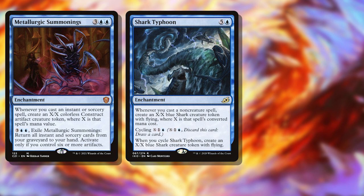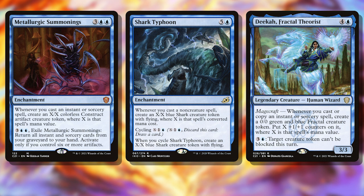That leads to us casting some big, beefy spells, which synergizes with anything that makes tokens based on the mana value of what we're casting. Metallurgic Summons, Shark Typhoon, and Deca Fractal Theorist turn these spells into creatures with power and toughness equal to or greater than the number of creatures our opponents control. In Commander, this could easily be 15 or 20 without breaking a sweat. But come on, that's not degenerate — that's just good. I thought I said people would hate this deck.